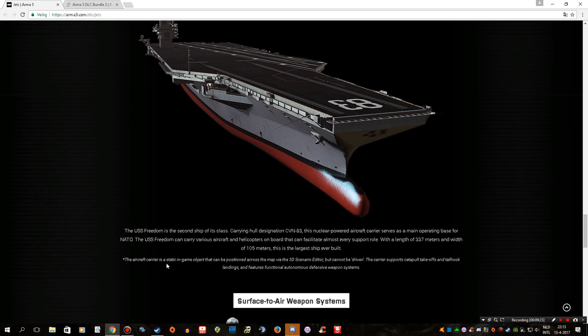The aircraft carrier is a static in-game object that can be positioned across the map via the 3D Scenario Editor, but cannot be driven. The carrier supports catapult takeoffs and tailhook landings, and features functional autonomous defensive weapon systems. This is actually exactly what I expected, because I've been playing on this engine since the release of the original Operation Flashpoint.